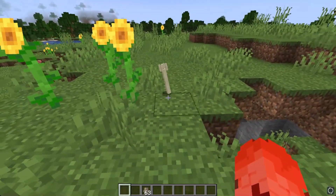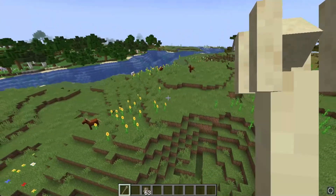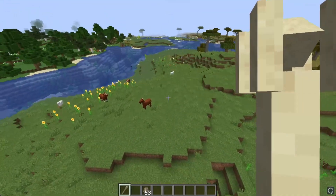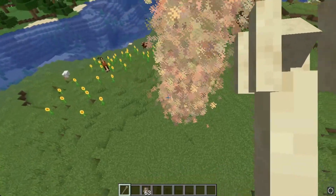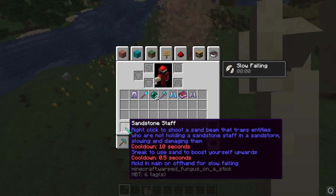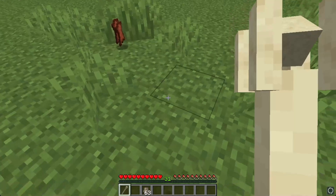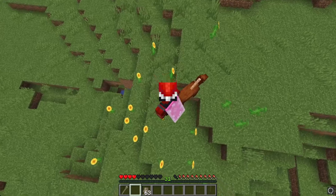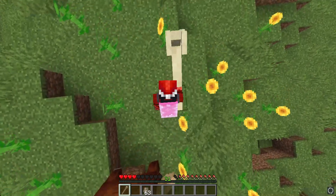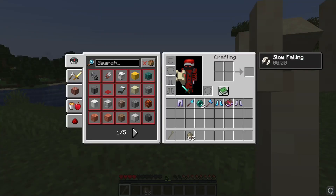The next item is the sandstone staff, traded by the desert. It has three abilities. The first is when you right click, you shoot a sand beam that spawns a sandstorm that damages and slows enemies — if I shoot this horse, it spawns the sandstorm and damages it. Keep in mind you have to be holding the sandstone staff in your main hand so you don't get damaged by the sandstorm you spawned. The next ability is when you sneak with the staff, you get boosted upwards by sand. The final ability is when you hold it in your main hand or offhand, you get slow falling so you don't take any fall damage.